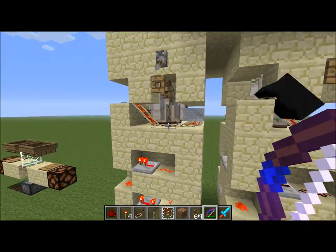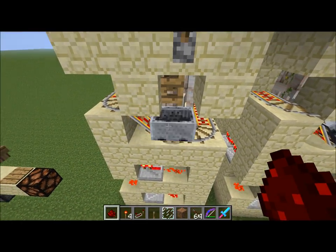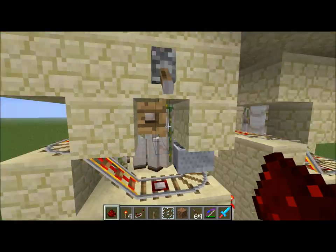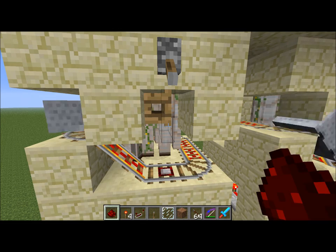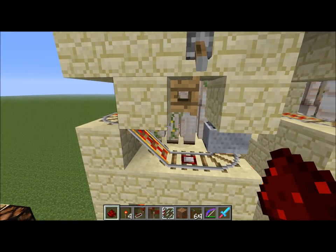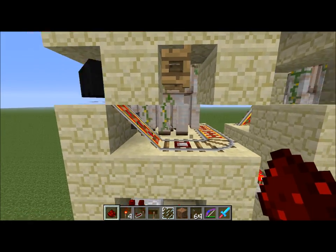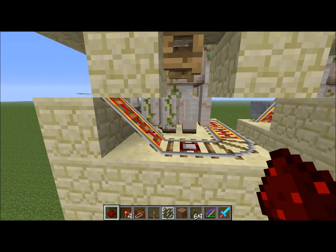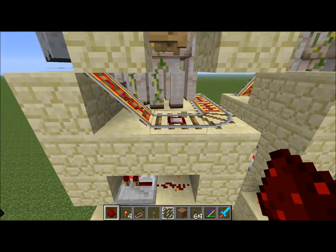This pressure plate right here - when I flip this switch - I'm nearby, so it's going to detect it. The way it works is that this cart stops here because of this fence gate. When it's closed... oh yeah, it's just going to open again. When it's closed, it's because I'm giving it power with this thing, so it stays open. Whenever I close it, it updates again. This is basically a particle detector, as well as a player detector.